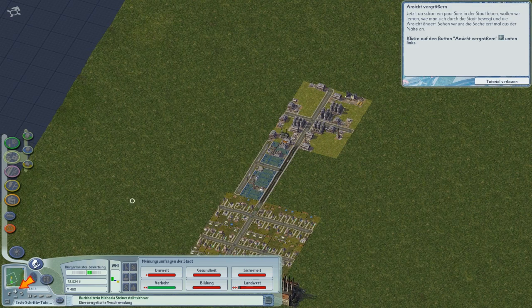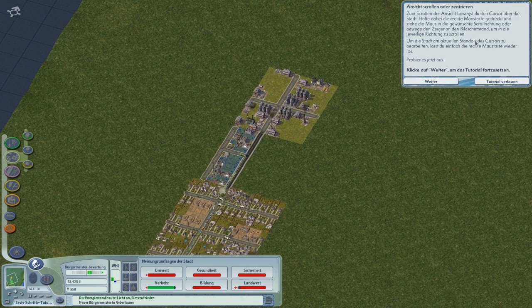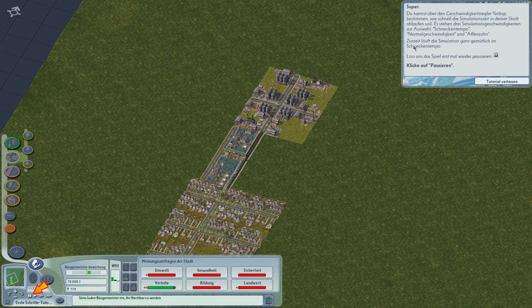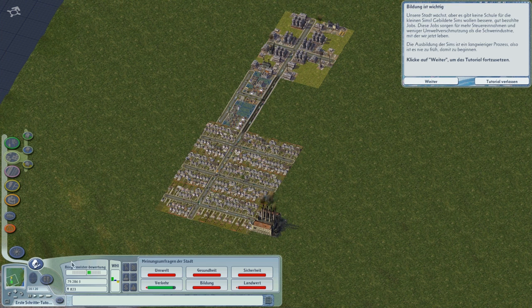Ansicht vergrößern – das kenn ich auch mit der Maus. Scrollen und zentrieren. Man hält die rechte Maustaste gedrückt und zieht über die Stadt. Geschwindigkeitsregler: Simulationsgeschwindigkeit – Schneckentempo, Normalgeschwindigkeit und Affenzahn. Ganz gemütlich im Schneckentempo, aber das Schneckentempo kommt mir irgendwie verdammt schnell vor. Die Tage rasseln da auch durch wie sonst was. Na gut, das Spiel ist pausiert – nichts bewegt sich mehr. Jetzt läuft es im Schneckentempo.